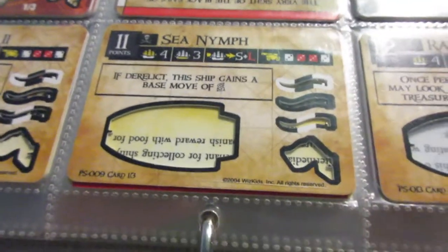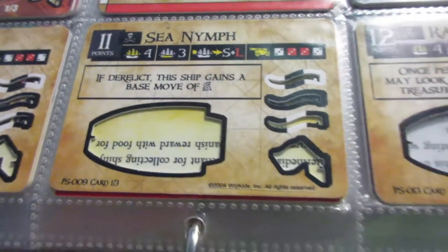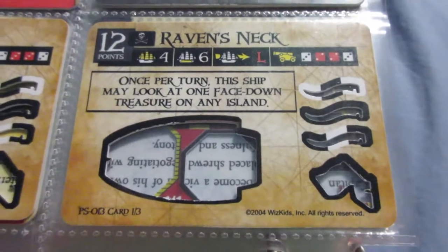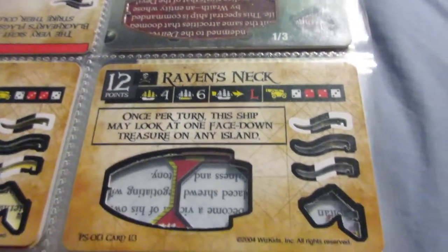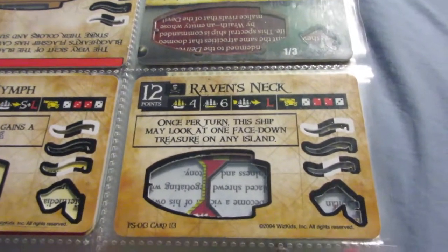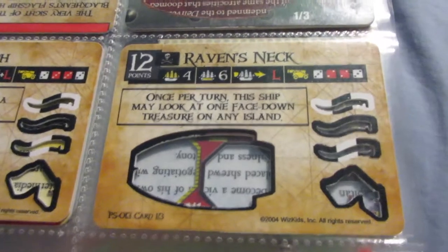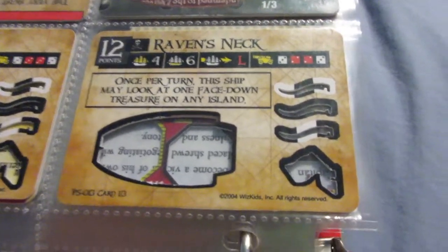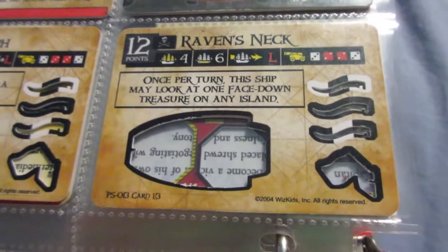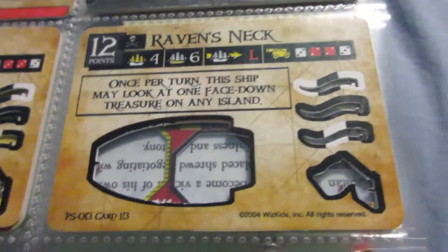The Sea Nymph is pretty good — haven't used her a lot, but she makes a decent gunship. Speed is her biggest asset; otherwise, pretty average stats with the Oarsman ability built in. The Raven's Neck I love, actually. I love ships with big cargo holds regardless of speed, because you can make them into hybrids with enough space for good crew and still have room left over for gold. The Raven's Neck is a cool hybrid because she has good cargo, a good ability to help find coins, and good cannons so she can also be a gunship.